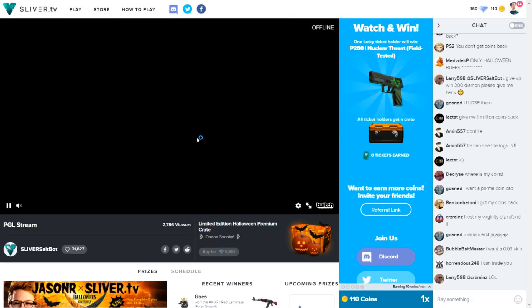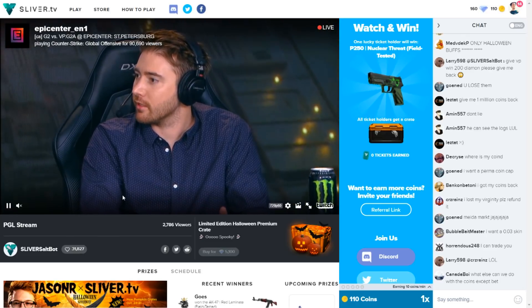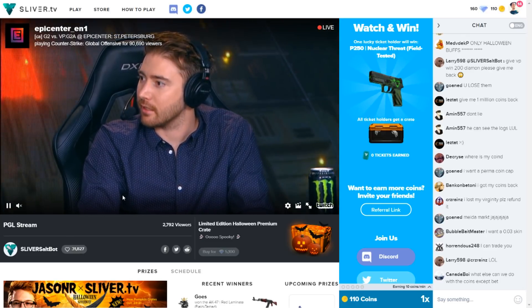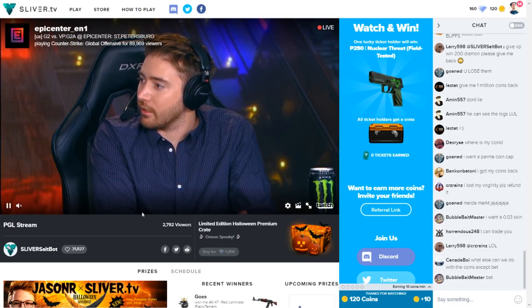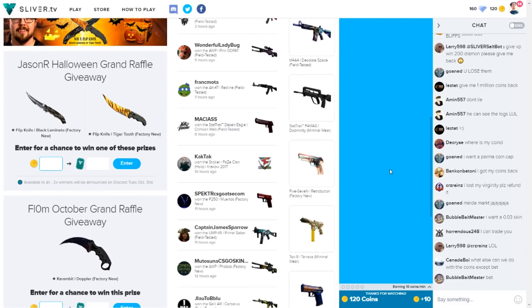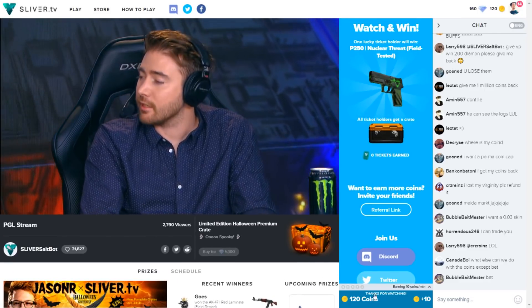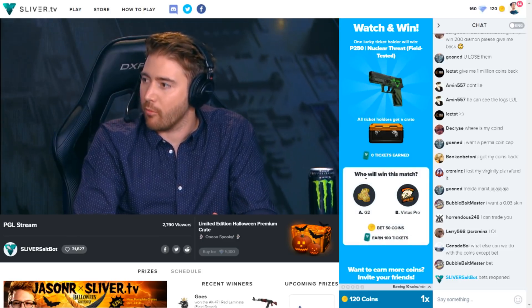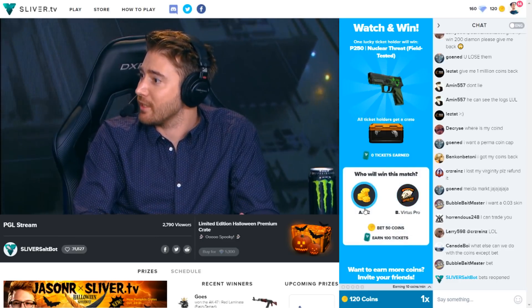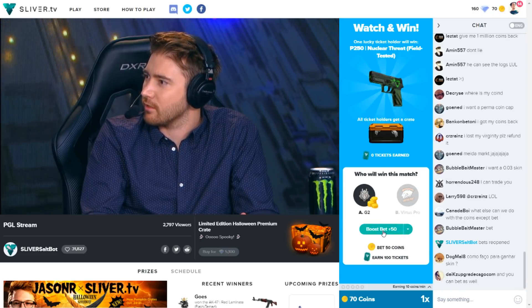If you go over here and click in the top left corner, click on play, they'll have a stream showing — which is mostly professional sports or professional esports being played. Right now it's G2 versus VP, and they'll have bets along this side that you can bet your points on. Here's a bet right here: who will win this match? I have 70 coins left so I'm going to bet all 70 on G2.